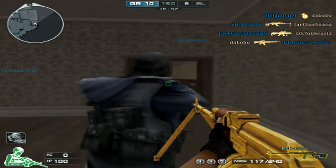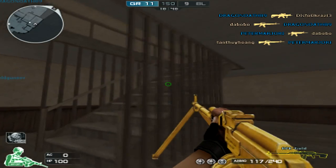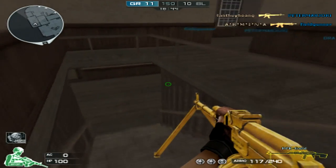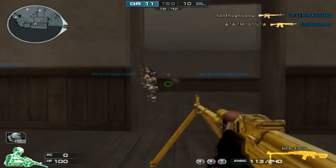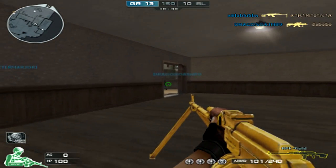Now let's get this out of the way quick. The Golden RPK does have a gloss effect and yeah, it looks nice. Hopefully they can continue to do this with the golden weapons, because the skin does really look good in third person and first person, which isn't something you can usually say about many models in Crossfire.